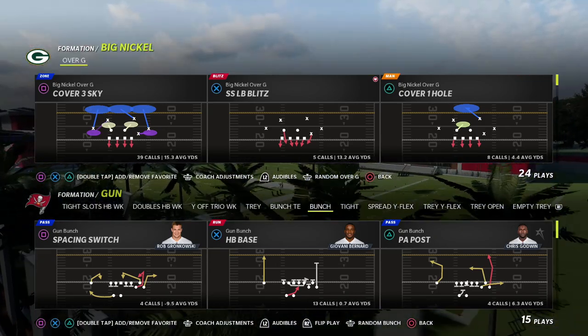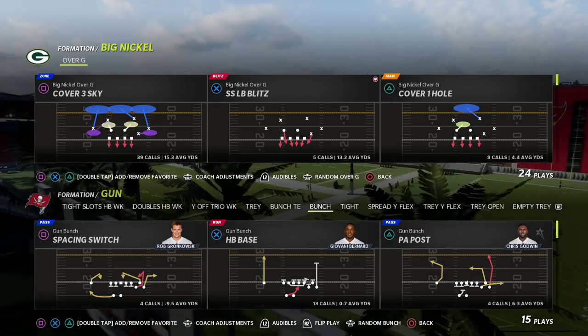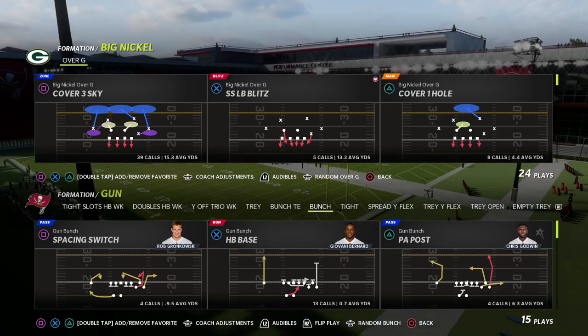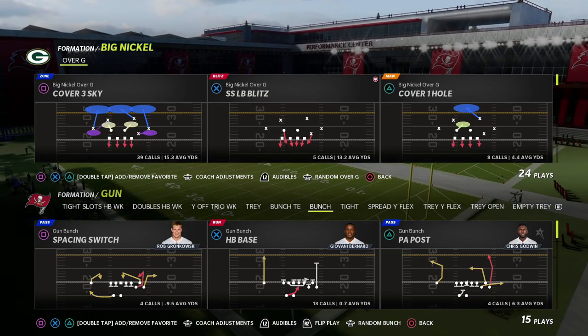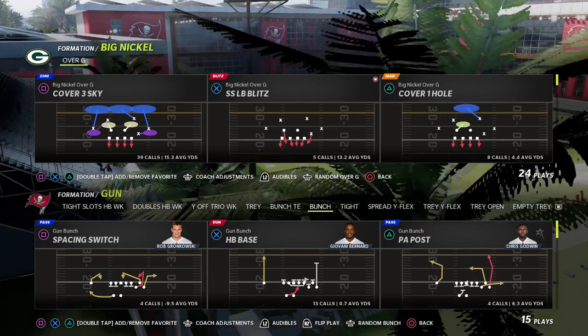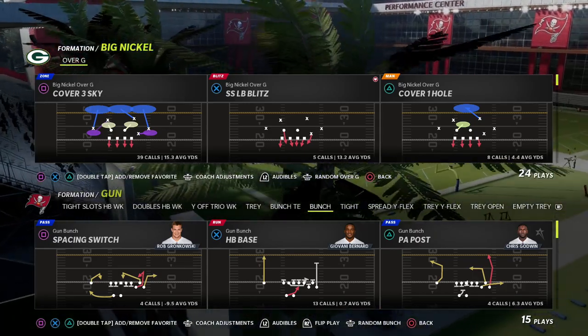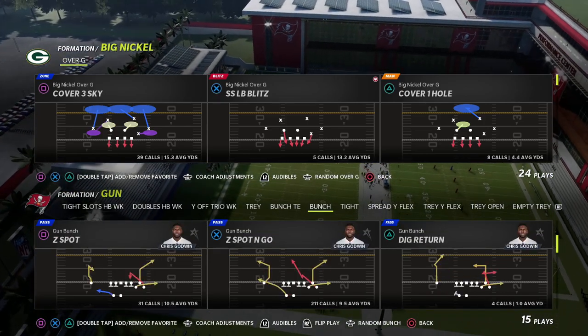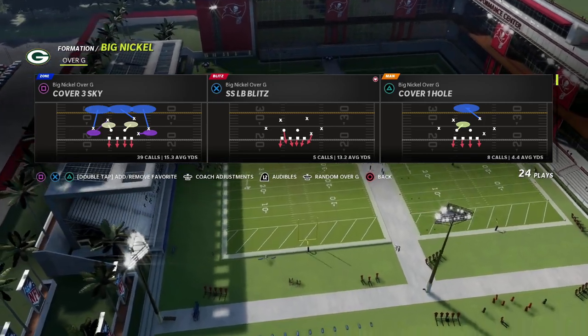The guide covers how to run every pressure — we've got about 15 different blitzing concepts and all the coverage concepts you could want. That link is in the description. You can join my Patreon for just ten dollars and get instant access to not only my Big Nickel defense but also all of my Madden 22 offensive and defensive guides available via the Patreon.